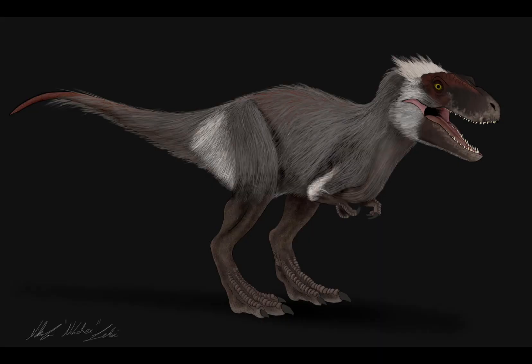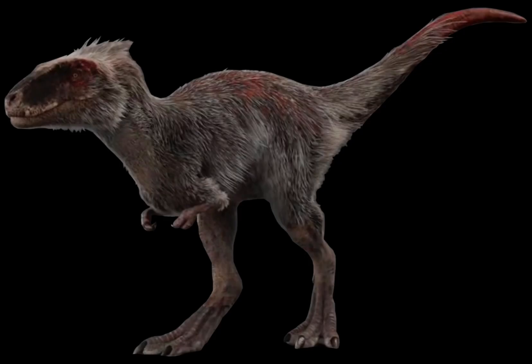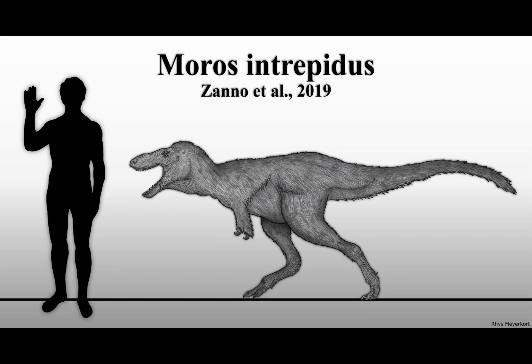This isn't really an inaccuracy, but more of an annoying nitpick — the tip of the tail. For some reason, the tip of the tail is completely featherless and bare, with this weird red color. This makes the Moros look like it's dying while its tail is molting off the feathers. The real-life animal wouldn't have its tail completely bare; instead it would have had a pretty fluffy tail, as it probably was covered in feathers — kind of like this reconstruction right here.